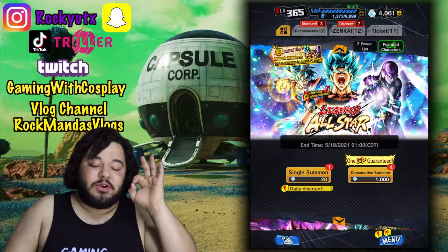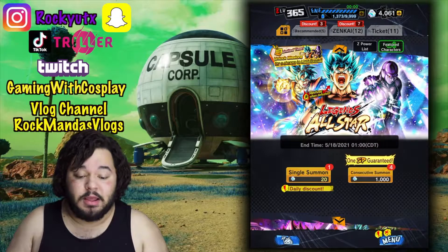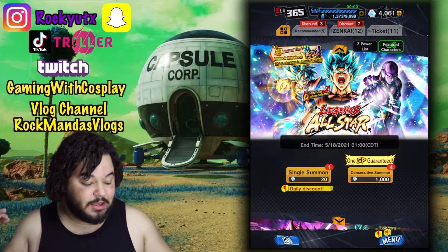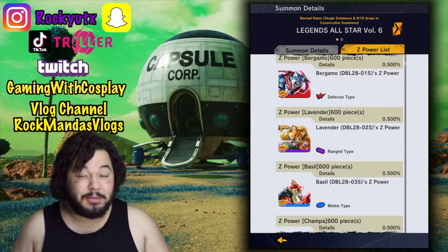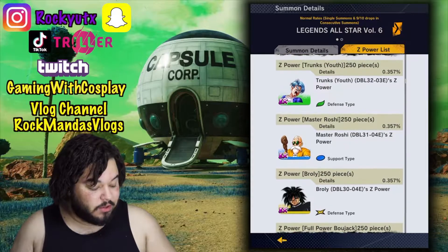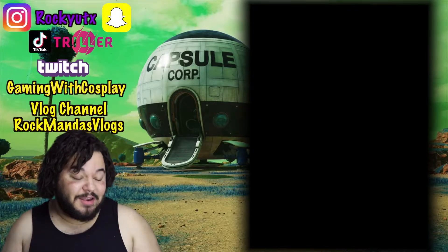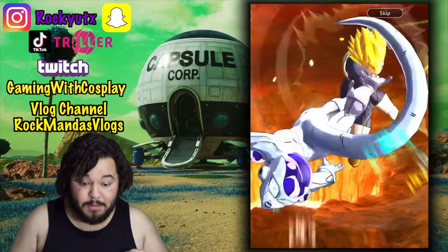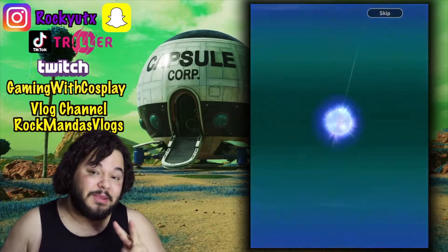Without further ado, we are going to go for Hit on this banner for the Legends All-Star as I'm trying to get that universe built up a lot more. Plus new units — gotta add them to the collection as best as I can. It is one Sparkling guaranteed but it's definitely not guaranteed for the new units, as we have Super Saiyan God, Super Saiyan Goku, and Hit in there. Definitely going to probably be pulling more Lavenders. I would love to pull some more of that Master Roshi as well. I definitely don't want to summon too much because I want to get that Legends Limited Broly on the step up banner.